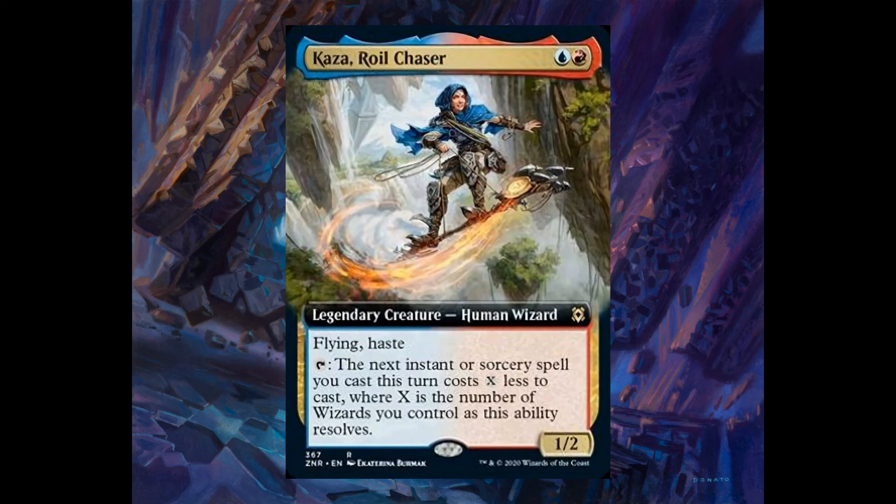Cast Out Royal Chaser, one blue and one red, 1/2 with flying and haste. Tap: the next instant or sorcery spell you cast this turn costs X less, where X is the number of wizards you control. It has this ability recursively. Very, very interesting card — it's a legendary creature.